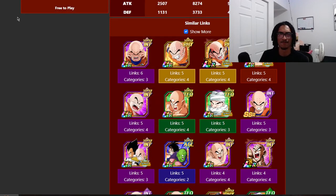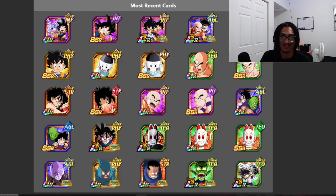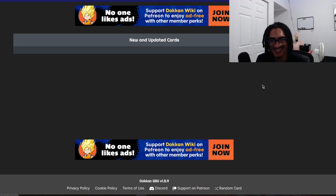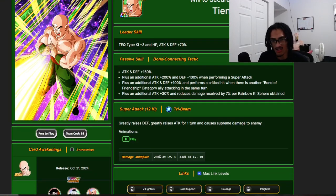Yamcha is on three 200% leader skills, and his best second partner would have to be Battlefield Krillin. You're definitely going to have Krillin right next to this guy on the rotation. Because he's a dodge character, we're moving on to Tien now.